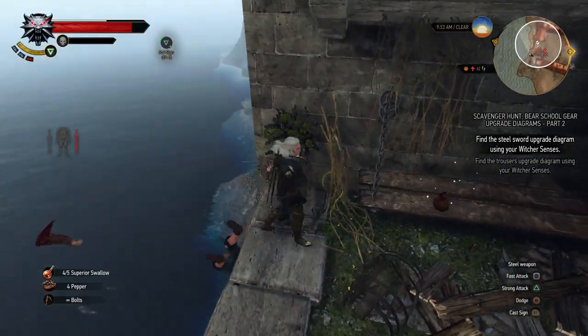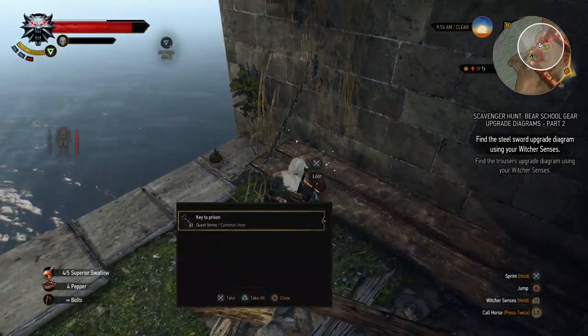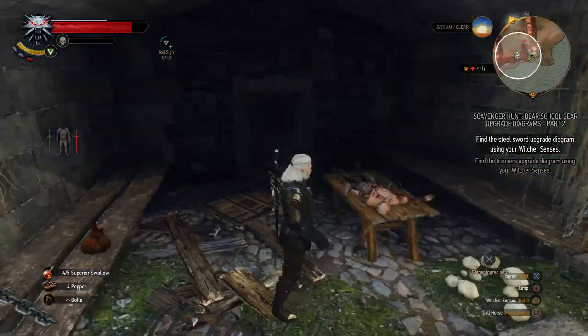In that final cell, we're going to fight the bandit and take the key. Once you have the key, go to the second room and you will enter a cell — a sky cell, actually.